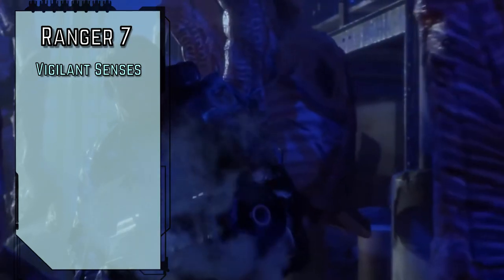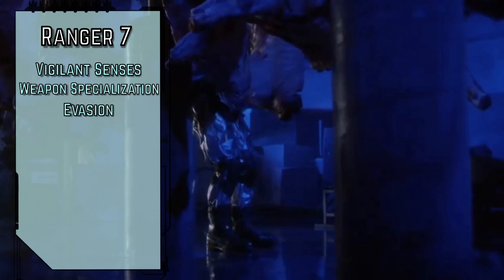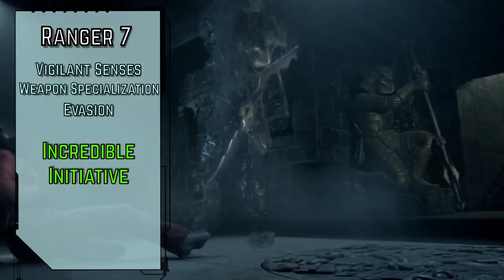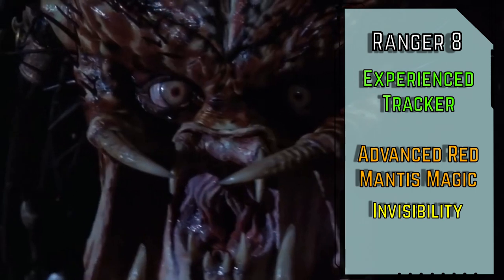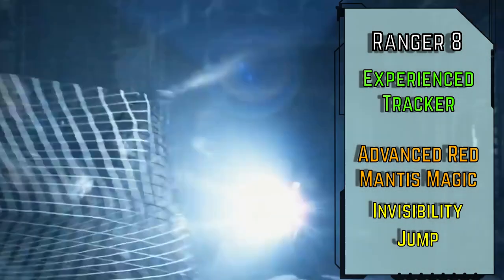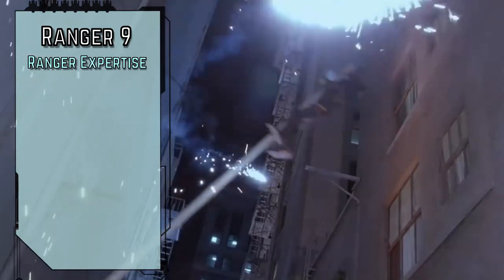Level 7 rangers gain Vigilant Senses for master perception proficiency, Weapon Specialization for an extra flat 2 damage on our expert weapon attacks, and Evasion for master reflex saves and critical success results on regular successes. We'll take Incredible Initiative for a +2 circumstance bonus to all initiative rolls — rarely caught out of our depth, and caught off guard even less often. Experience Tracker lets us track at our full movement speed by taking a -5 penalty to the survival check. And for our class feat, Advanced Red Mantis Magic gives us 2nd and 3rd level spell slots. We've got Invisibility to become undetected for 10 minutes or until we make a hostile action. Haste is probably the best 3rd level spell on the Red Mantis list, but we're going with Jump, which lets us make 30-foot leaps in a single action in any direction for 1 minute.